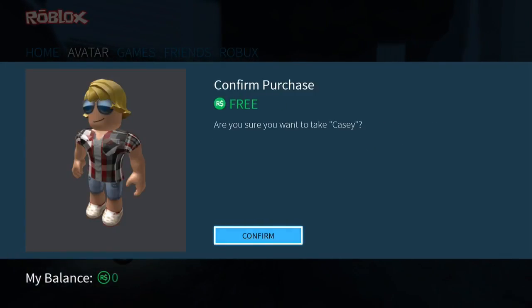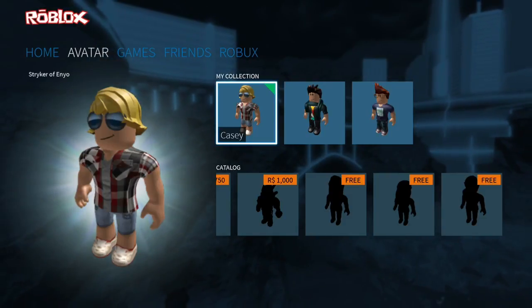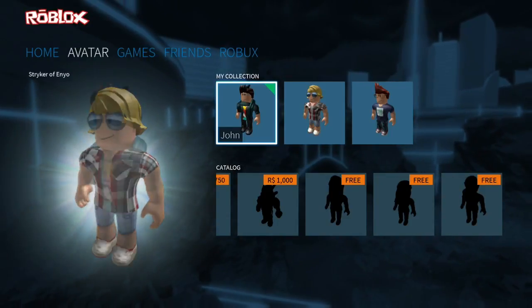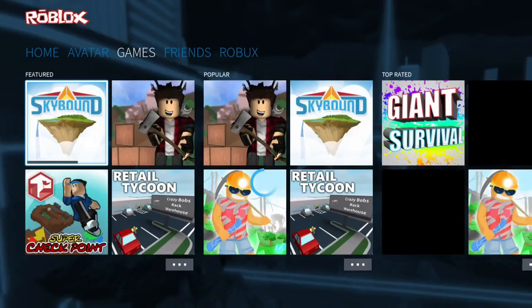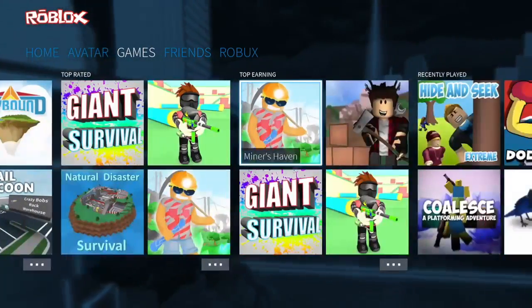We're looking at a couple hours to do all these achievements. Some of them are about signing in for 20 consecutive days. For the avatar one, you just want to slide over to your avatar — you'll notice there's a catalog that costs money, but slide all the way to the right and you'll see some free characters. Pick those and you'll be good.